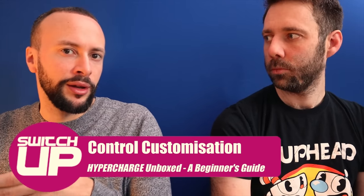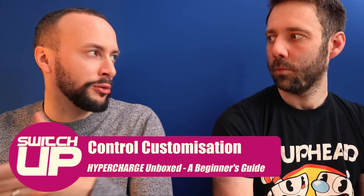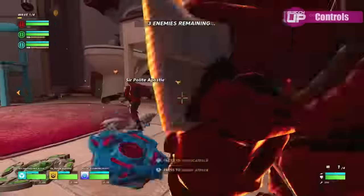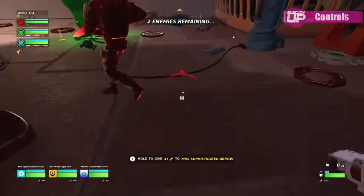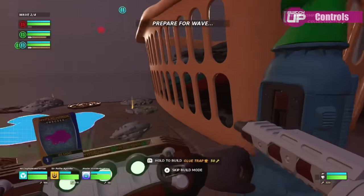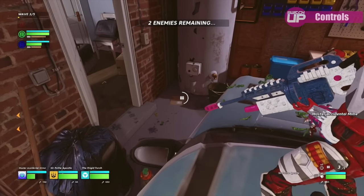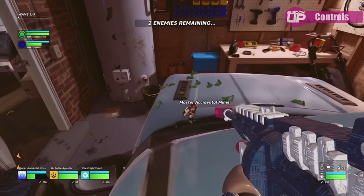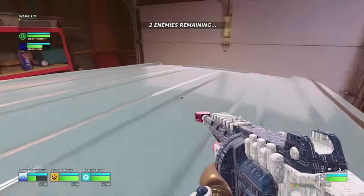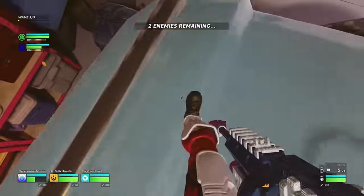Just a quick note — you can change the controls to be more like what you're used to in games like Call of Duty, in the controls options. But the layout here is designed to allow you to shoot, jump, twist and basically do everything all from one control set. Your jump button is assigned to a shoulder button, therefore giving your hand space to reach your fire button. It does work very well, it just takes a bit of getting used to.